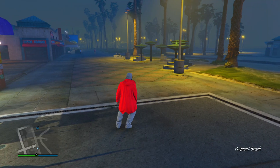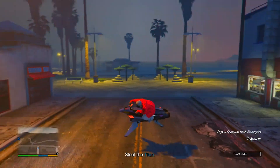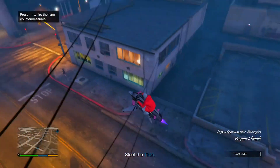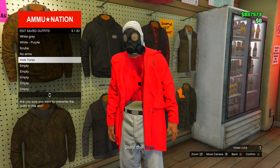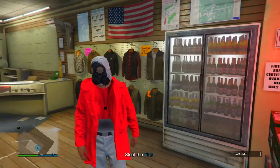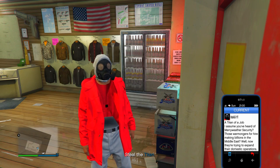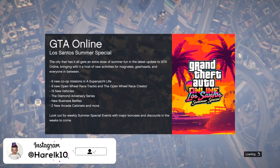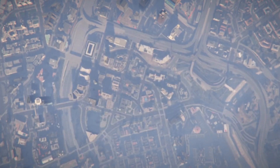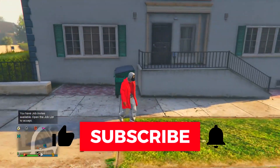Once the job has started, head to any Ammo Nation store to save this outfit. As you can see, you do have the invisible torso but we're still not done. Go to Outfits and overwrite the last one. Once saved, pull up your phone, click on the job, and quit it.